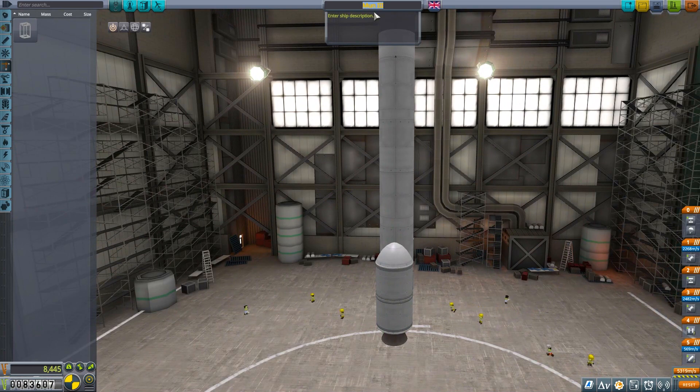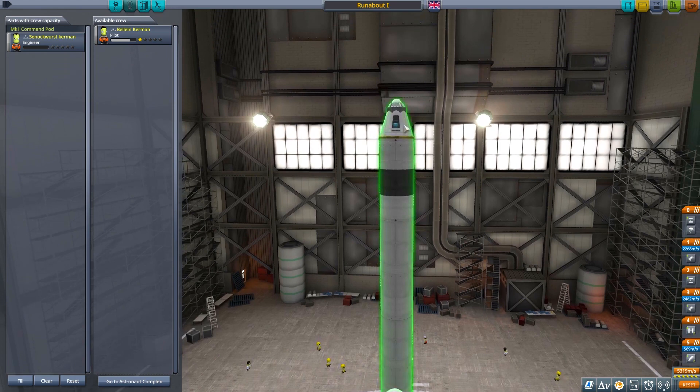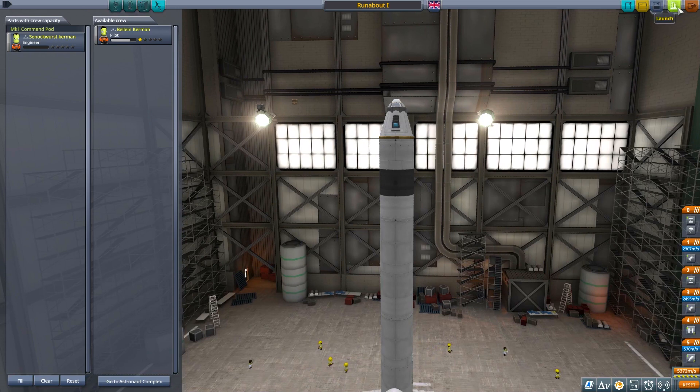This is run about one. We've got five minutes, so we're going to launch this one and put it into orbit. We're not sending you Boleyn — we're going to send you. Run about one, save that, launch it please. That's eight parts there. Let's launch it — I've got four and a half minutes to get this into orbit. Then next episode we can try and rendezvous using maneuver nodes.